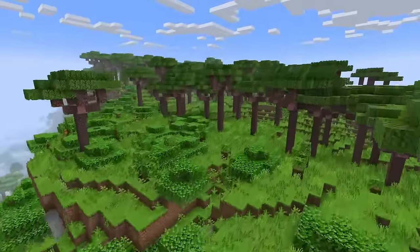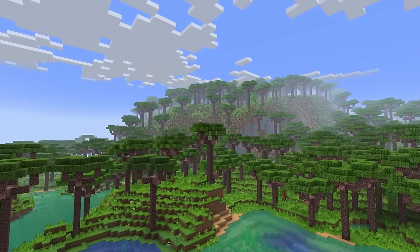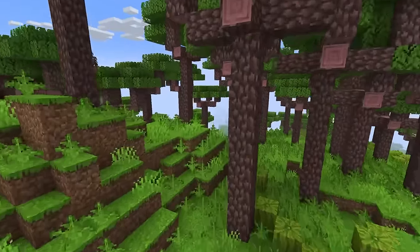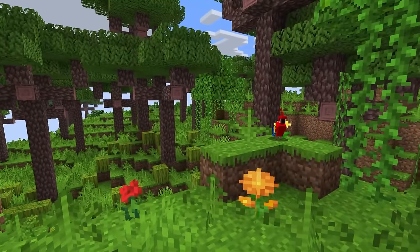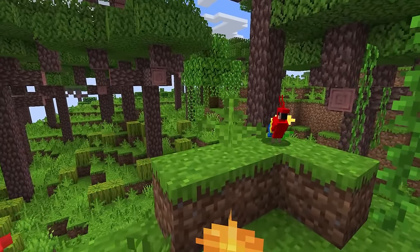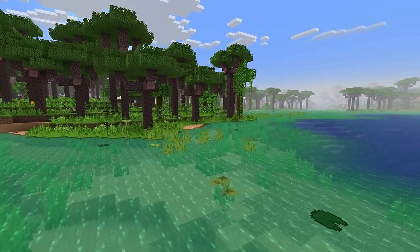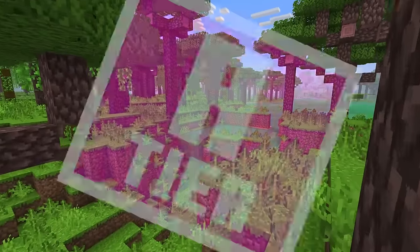Taking on a form not unlike the dark oak forest, the Rainforest is a deliciously tropical biome that features both a stellar shape and lovely colours amongst a ton of ferns, with mahogany trees pillaring throughout. As it is a jungle of sorts, you can also find parrots, melon patches, and these cute little orange flowers called Orange Cosmos — very pretty. The water colour being this bright turquoise is also lovely and looks great in the sparse instances you can find water pools or aquifer caves. A-tier biome.